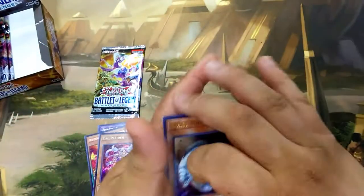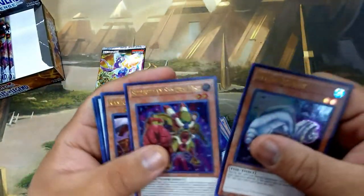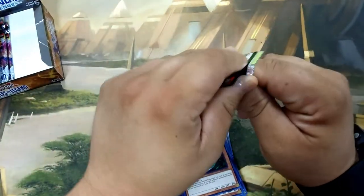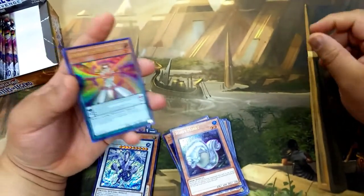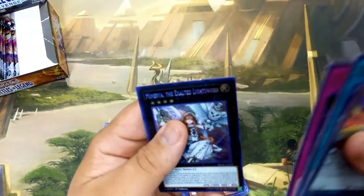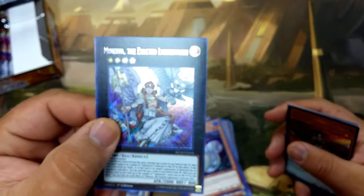I want to give a quick shout-out to Coliseum Comics — thank you guys for hooking me up with this box. If you guys don't know about Coliseum Comics, go ahead and check them out; I'll link their website in the description below. They're pretty spread out across the United States, including California and Florida. And — it is true! The last card on the right is a Minerva! Oh man, so exciting. It's a beautiful card.